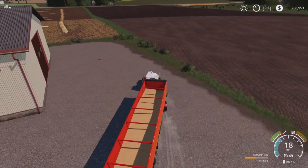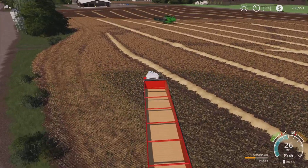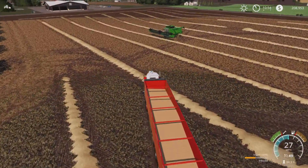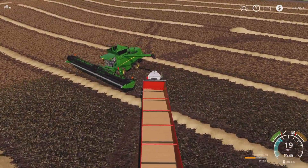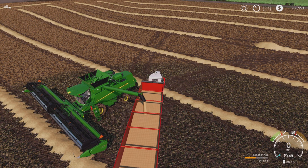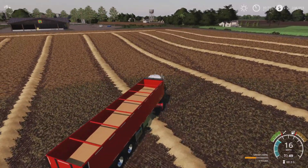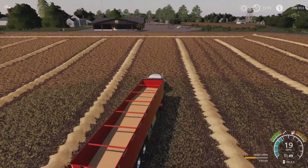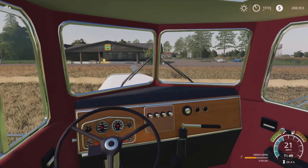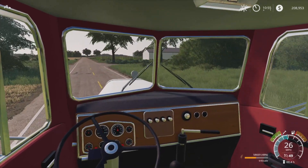Let's go over to the harvester and take whatever's left in there. There we go. Can we get over 60,000? Not quite - 58,669. That is still a pretty good amount. Let's do a little bit of in-cab driving. Off we go to animal market grains. Should make a tidy sort of profit from this.